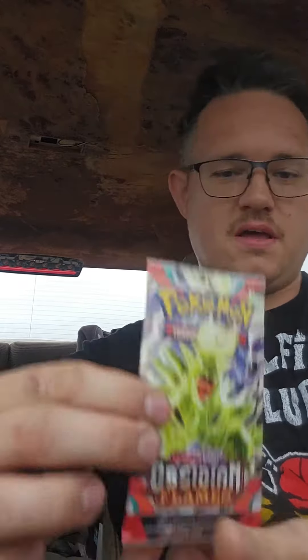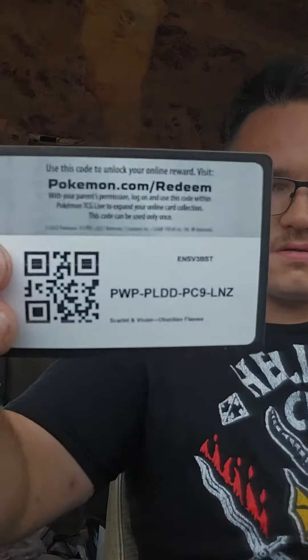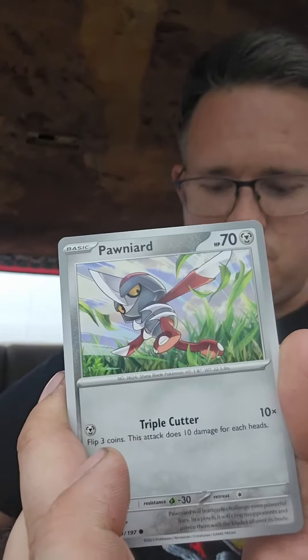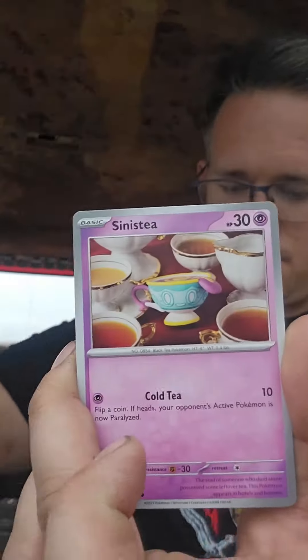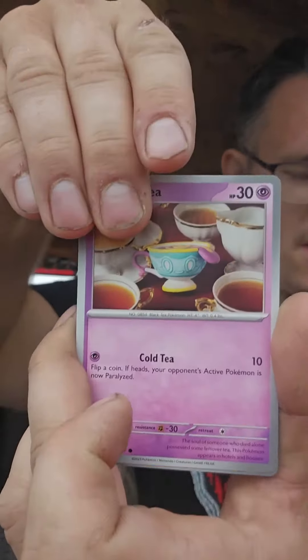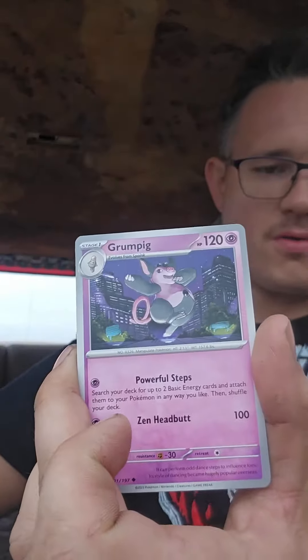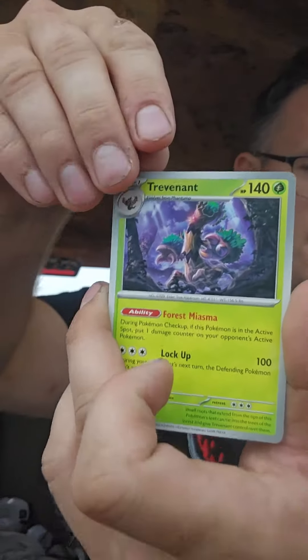Let's crack open our first booster pack here. There's a code card. Pretty excited about this set — I haven't seen too much of it opened online, but I've seen obviously the Charizards that have been floating around. They look pretty cool, the new like teraform or whatever they are.